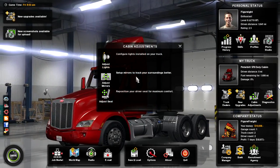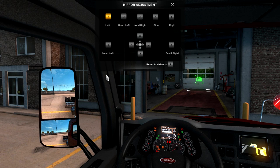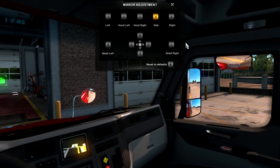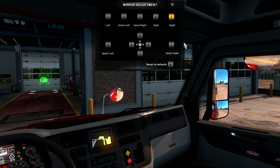We've also got mirror adjustments - this is awesome, I can't remember it being this detailed. As standard it's pretty much fine. On the hood we can change that too - I'll stick that down a bit more. There's one on the side as well - I'll stick that out a little more so you can see more of the road. I think that's going to give us some good viewing angles.